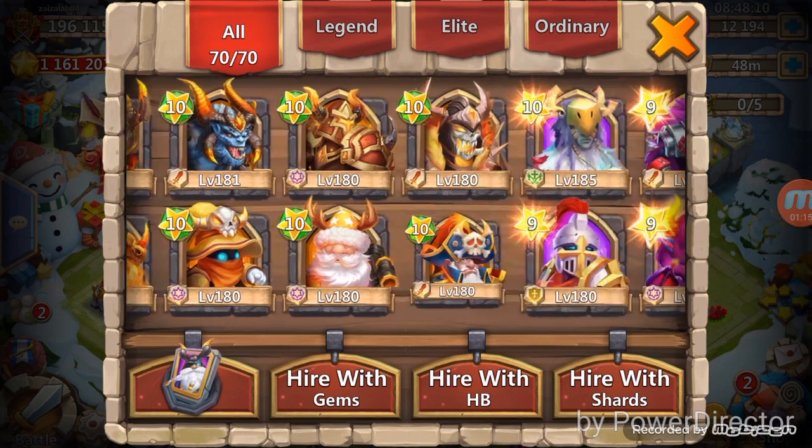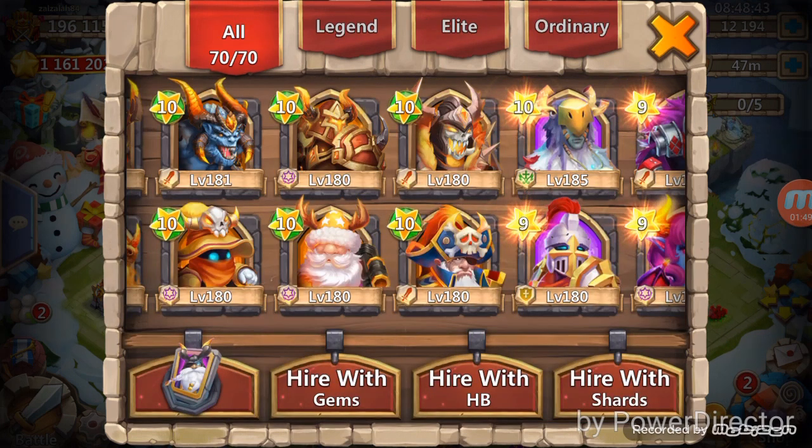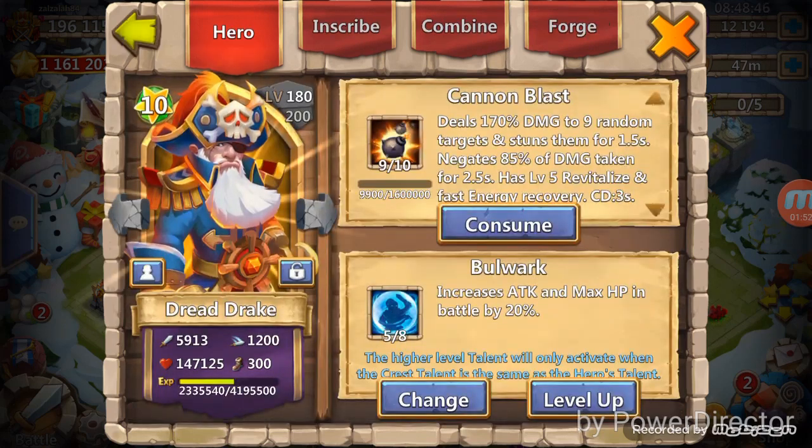I'm also using SK — this is the most useful hero for the demon boss. A lot of people think seven out of eight Berserk is not a good talent for SK because his attack rate is already too fast, but giving him seven out of eight Berserk plus a Scatter crest on him will do the job, so the demon boss will never proc against my heroes.